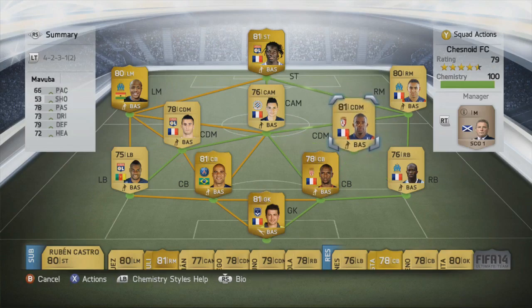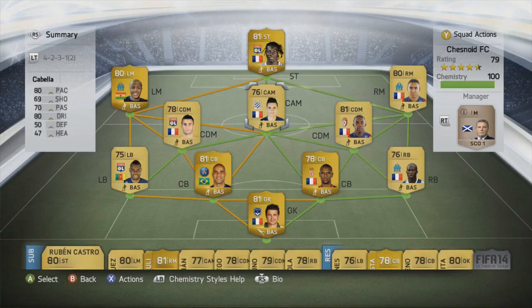At the right central defensive midfield spot we've got Rio Mavu — I would like Matuidi but he's just too expensive for me right now. 66 pace, 78 passing, 79 defending and 72 heading. Another tall, quite strong player who will be good in the tackle. Hopefully those two defensive midfielders will just sit and be able to block through balls to the opposition strikers.